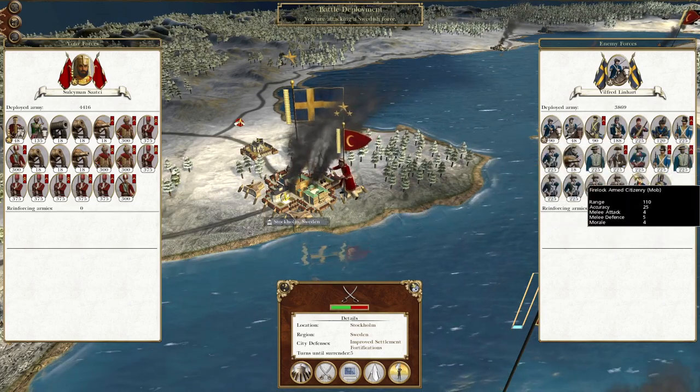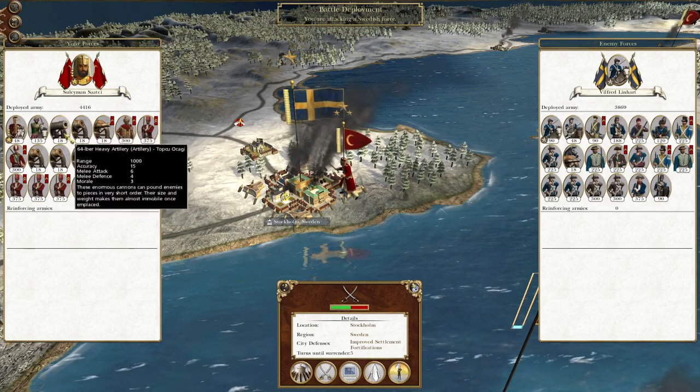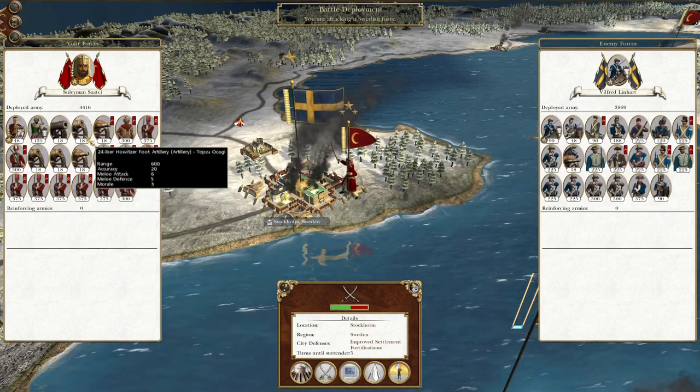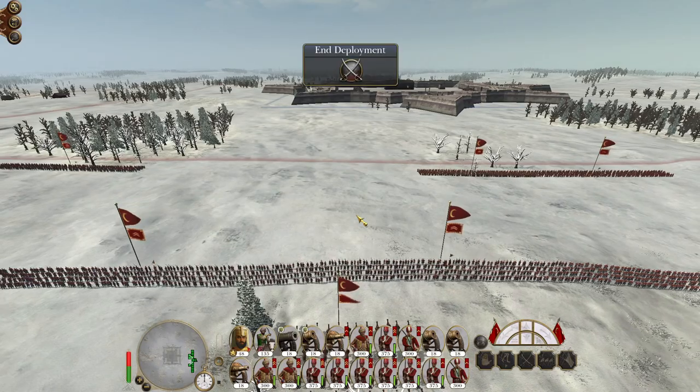We've got a couple of elite units in here to keep an eye on, and nothing's going to cause us too much trouble, because we're going to fell the walls very quickly with our heavy artillery. We've got plenty of howitzers to drop quicklime from the skies. Without further ado, let us crack on and assault and capture this city, in order to help open up routes towards the Atlantic and potentially landing Ottoman forces in the Netherlands and France to encompass the Prussians in a pincer movement. It's quite a worthwhile endeavour.